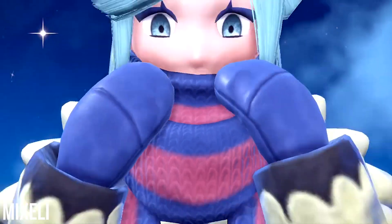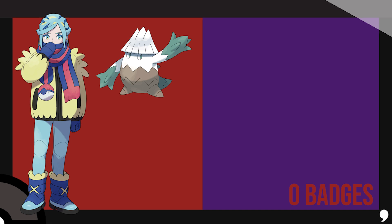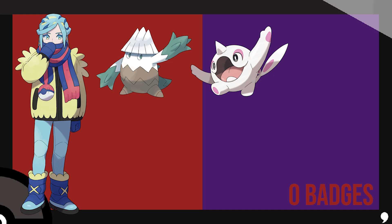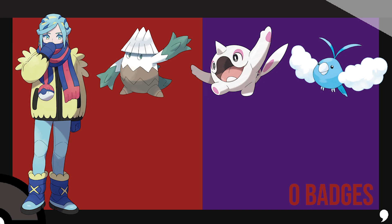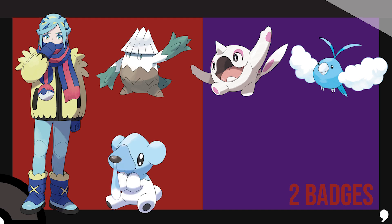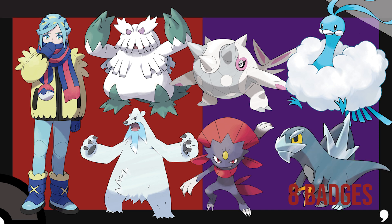Finally, we reach Paldea's strongest Gym Leader, Grusha. I want him to use a Snover — he really should have had a Snow Warning Pokemon originally. His second member will be Cetoddle, giving him a chance to use Slush Rush instead of Thick Fat. The team is rounded out with Swalot — wait, Swalot has Blizzard to take advantage of Snow Warning. Two badges will grant Cubchoo, another Slush Rush Pokemon. His last team member will be Weavile — I ditched Frosmoth since I gave it to Katy, and the speedy Ice-type fits the world-famous skier. As an Easter Egg, if you battle him 8th, he should have an Arceus for a full team of 6, continuing the legacy of having a definitive 8th Gym Leader.